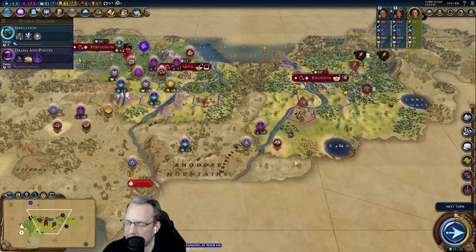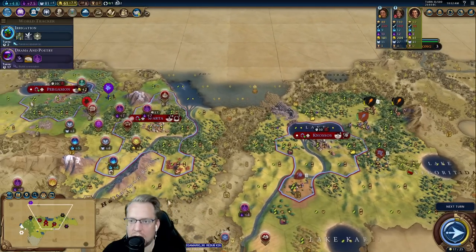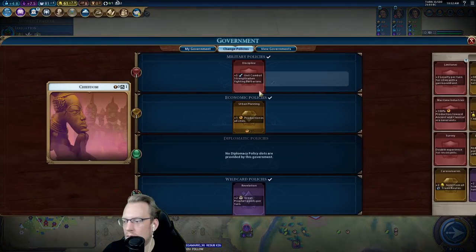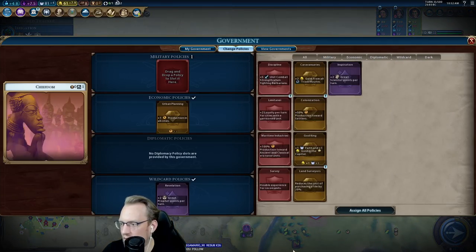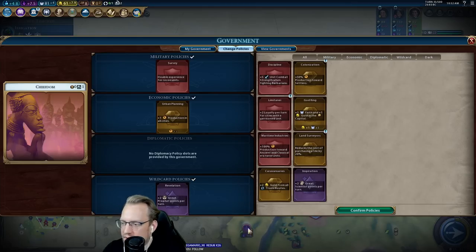I don't know if I'm getting the Pyramids — we just kind of... sometimes you want to plan things because it's fun. I don't need this at the moment, although eventually we will. I do have another goody hut I'm about to grab, so survey for a couple turns. Obviously this could have been good.